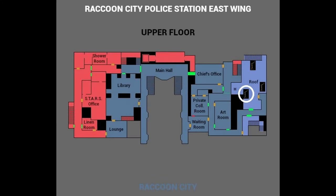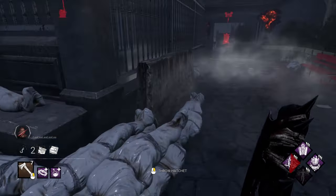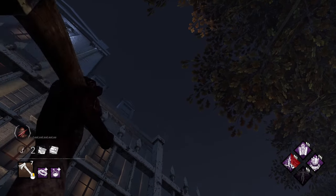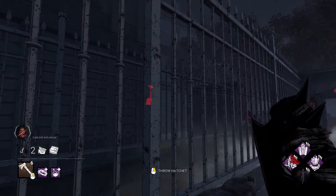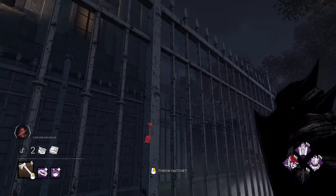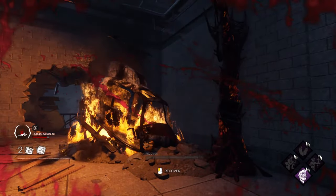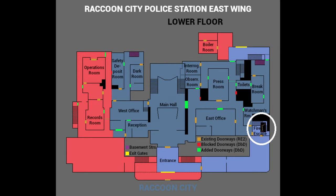The third and final hook on the roof spawns next to the generator by the lockers. Simply stand next to the feet of the corpse as shown. The last hook spawns by the fire escape and can be hit with an orbital on both variations of the map. You can set up the lineup for this hook in the exact same way as the generator spawns by the lockers.